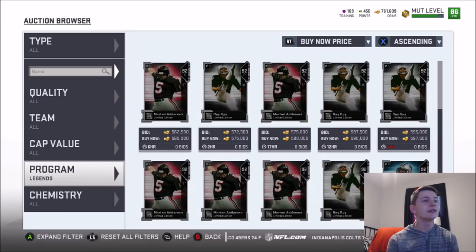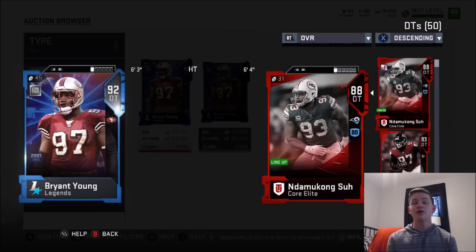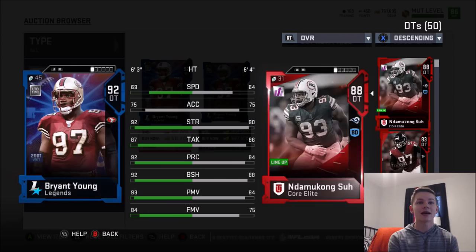And he actually is already up. Bryant Young going for 600K already. You can see him versus Ndamukong Suh — 69 speed, 75 acceleration, 92 strength, 87 tackling, 92 play recognition, 92 block shedding, 93 power move, 84 finesse move. The card is insane — definitely a very good defensive tackle, probably the best one in the game.